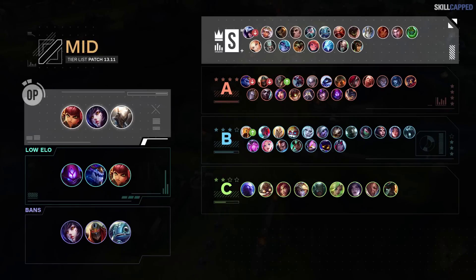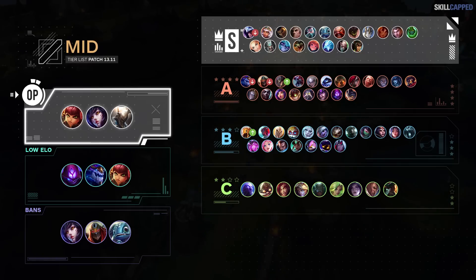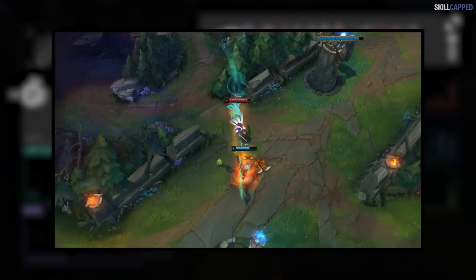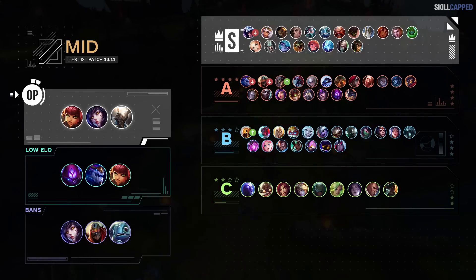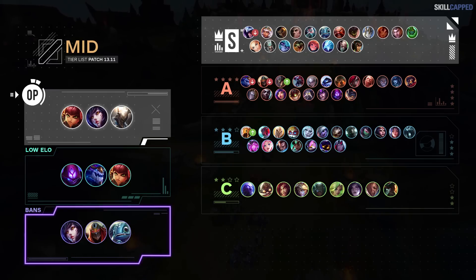Moving on to the mid lane tier list: OP tier will consist of Annie, Ahri, and Pantheon. With Ghostblade users nerfed, it's going to bring back more priority to mages like Annie and Ahri. Talon and Zed are both being pushed down the tier list for 13.11 as they were definitely inflated by how broken Ghostblade was in 13.10. Champions to prioritize for climbing low elo include Malzahar, Aurelion Sol, and Annie. Best value bans for mid lane in 13.11: Ahri, Zed, and Fizz.